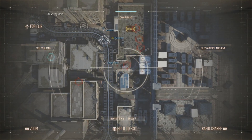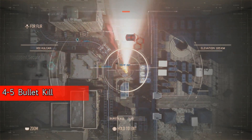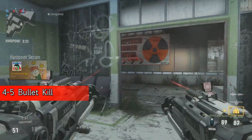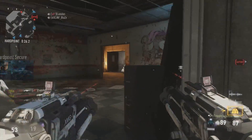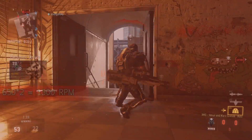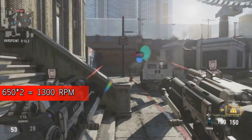Up close this thing does 25 damage, mid-range 20 damage, and long-range 20 damage, which means you're looking at a 4 to 5 bullet kill, which is pretty normal for a gun like this. Now where this gets interesting is actually the fire rate. The fire rate for this weapon is 650, but that's for one of the guns. When you use both guns — because you can press left trigger and right trigger like any other akimbo weapon and fire both at the same time — it doubles.